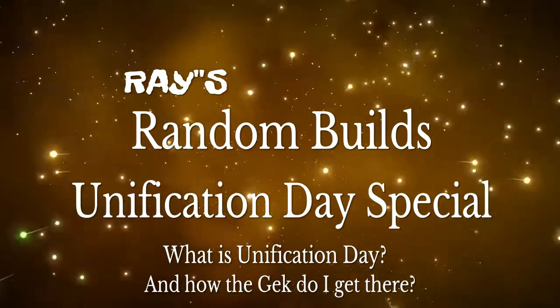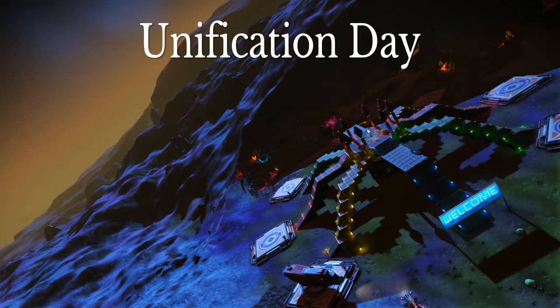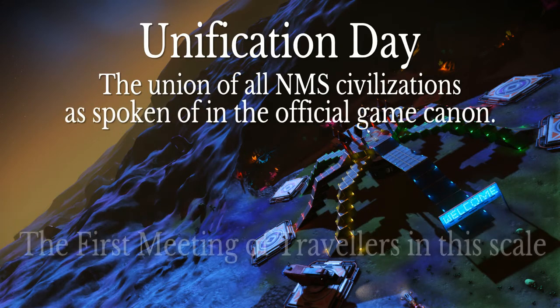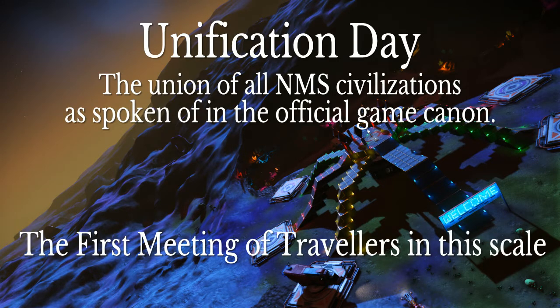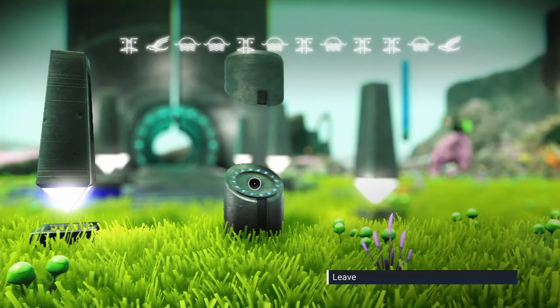Greetings fellow travelers and welcome to another episode of Ray's Random Builds. Today it is of course the Unification Day special. Unification Day is the first meeting of its kind in No Man's Sky in which all civilizations from throughout the galaxy come together in one day. It's happening on December 30th 2017, and in this video we're going to show you our latest random build and how to get to Unification Day so you can join in on the fun.